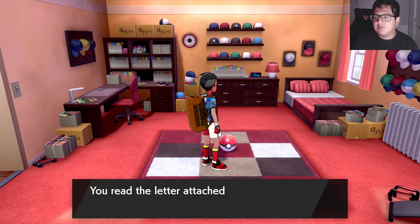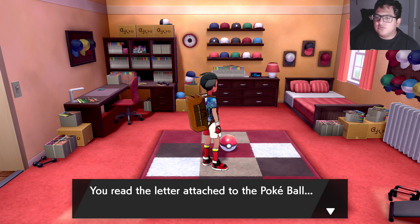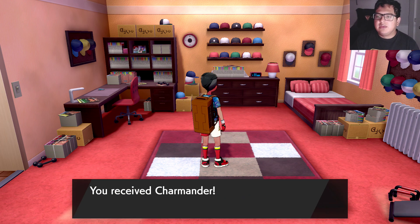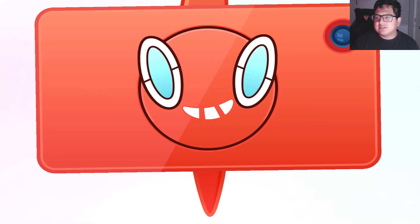Touch that Pokéball and it will say it's a Charmander. Read the letter attached: "If you're reading this, Johnny, then I'm leaving this special Charmander to you. Let's have a real fiery battle again. — Leon." You received a Charmander!